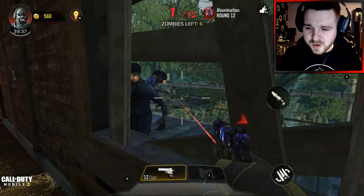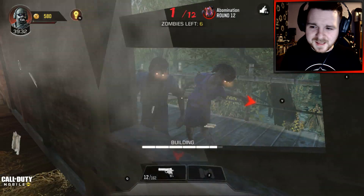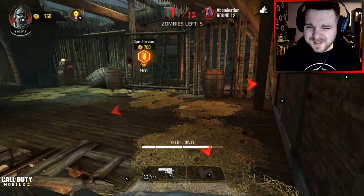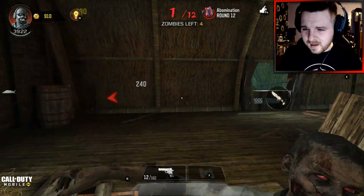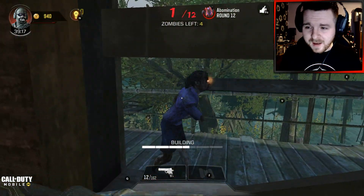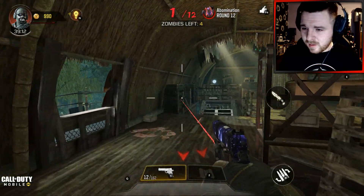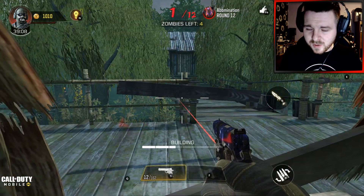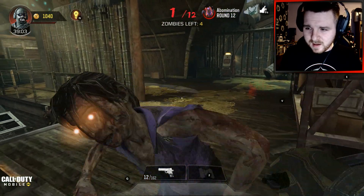There are a number of steps that we need to do. We don't need to do all the mini side easter eggs like collecting the teddy bears or anything. There is a fairly easy easter egg to do, it's just time consuming. The clock is ticking and we don't have all the time in the world, so we have a certain amount of time before the game ends. I want to try and speed through this as quickly as I can and get into the boss fight.